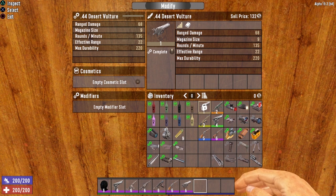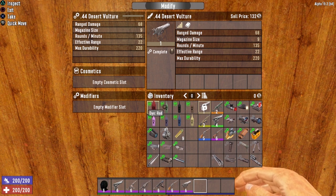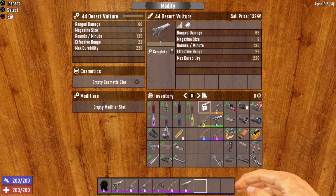Every single weapon in Seven Days to Die has one cosmetic slot. This slot you can fill with the random dyes available in the game, which basically just turn your weapon a different color. They don't offer any offensive or defensive benefits — they're merely there for cosmetic value. These little icons on screen tell you which type of modification goes in which slot: the paint can is for cosmetics, and the gears are for regular standard mods.